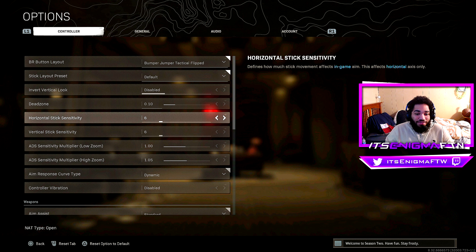For horizontal and vertical stick sensitivity, I like keeping it low — 6/6 is perfect for me. The lower your sensitivity is, the more accurate you'll be in gunfights. For example, at 20/20 in Warzone you won't have control of your gun unless you have years of practice. With 6/6 it still gives you space to turn on people who are shooting at you.